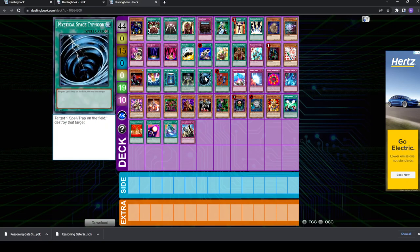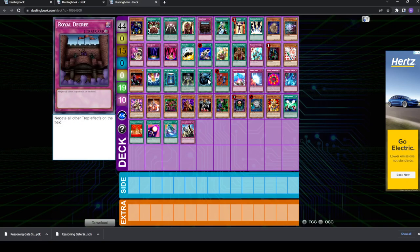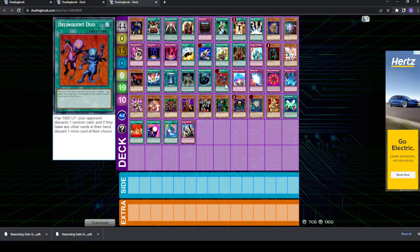Next up, you have MST in the sideboard — possibly against Burn — because they're playing things like Level Limit Area B, Swords of Revealing Light, Wave Motion Cannon — things that don't get stopped by Decree. So it's good to have the extra spell and trap removal. Delinquent Duo — you can play this in the sideboard. A lot of Reasoning Gate players opt not to play this in the main board because it does not further your combo and it's not good against Chaos, because you're playing Thunder Dragons and other monsters they want in the graveyard. But if you're playing a deck that gets particularly hurt by Delinquent Duo, like another combo deck or the Mirror Match, you can consider siding Delinquent Duo, especially if you're going first.